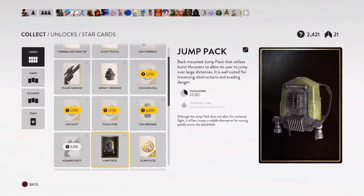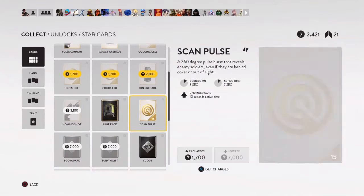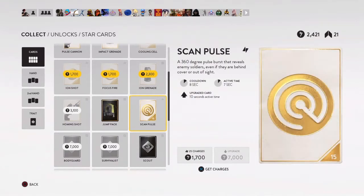I use the scan pulse because it's a team item — it basically lets everybody see your opponents, which helps a lot. It shows everything around you, so if there are a bunch of people nearby, you're going to be able to see all of them regardless of what they have.